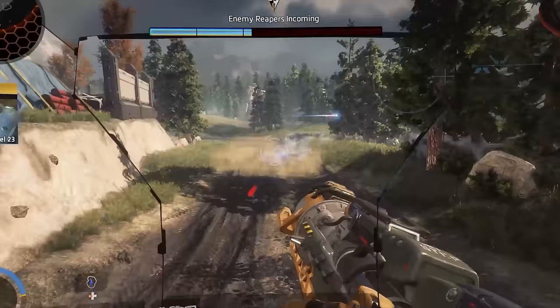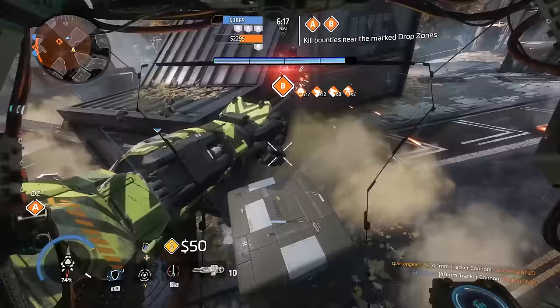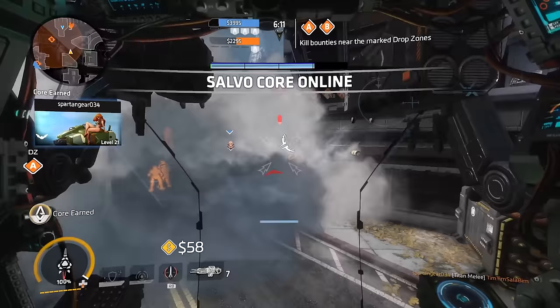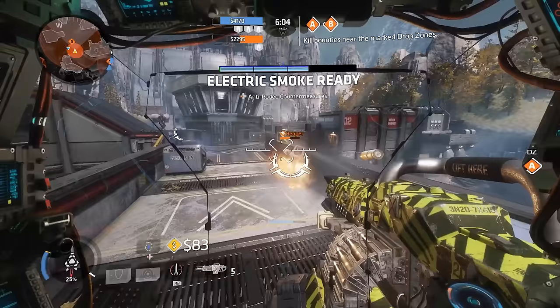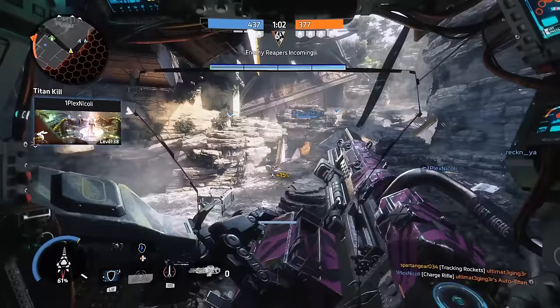Titans may be giant walking mechs full of metal and capable of incredible destruction, but they still have plenty of weaknesses — that's what makes them balanced in Titanfall's multiplayer. You should always utilize buildings and other large objects as cover, and refrain from ever fully exposing your titan to enemy fire. Treat your titan much like you treat your pilot — you wouldn't just stand in the middle of the street and let everybody shoot at you, and the same should be said for your titan.